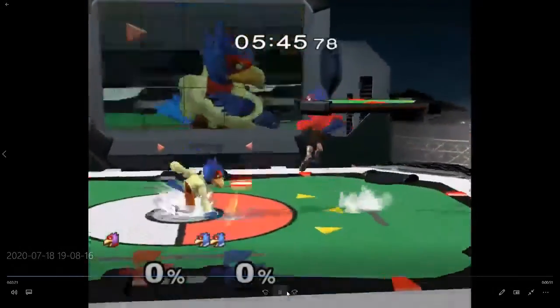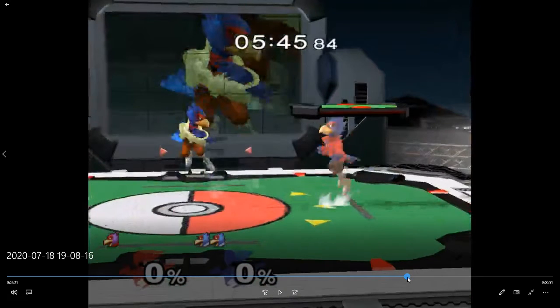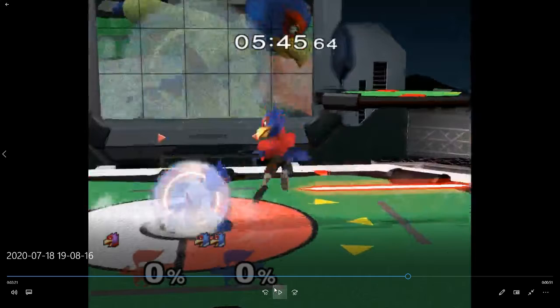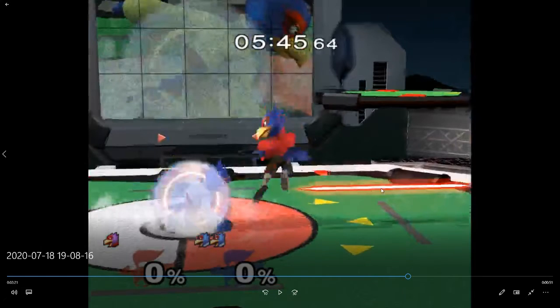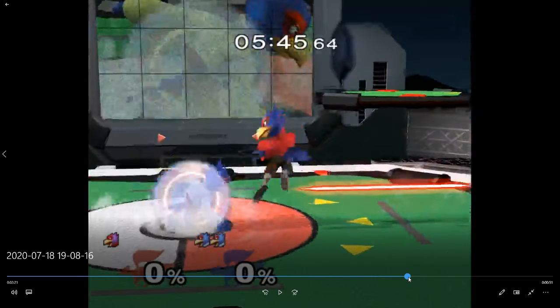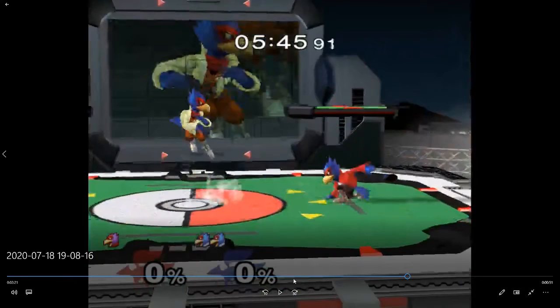He comes down, you go to center. You laser, laser, shield. This is unlucky — you shot the laser like a frame too early. Then you see him jumping at you so you shield. You're playing like you didn't expect that laser to hit. But here you should expect that laser to hit and play like it will — if he's jumping at you like that he's probably going to get hit by that laser.